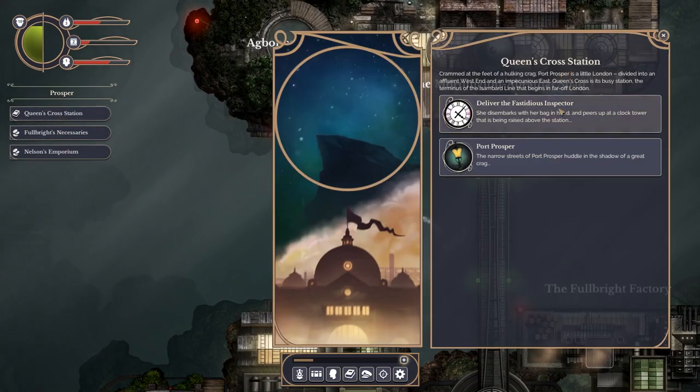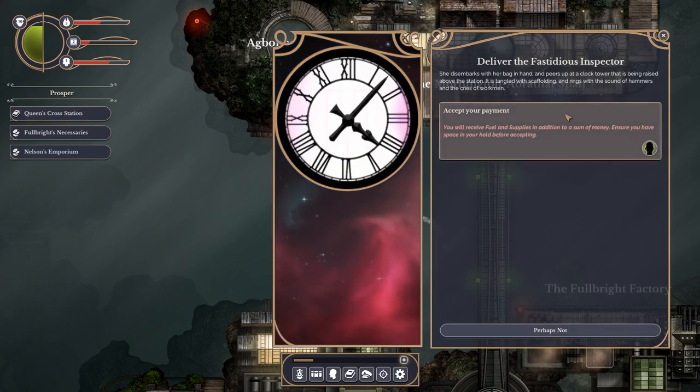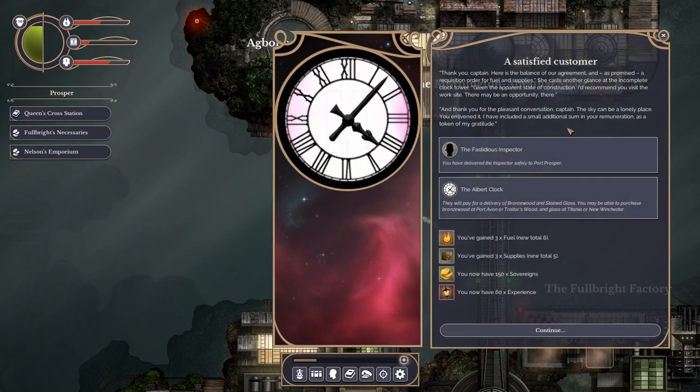Deliver the Fastidious Inspector. She disembarks with her bag in her hand and peers up a clock tower raised above the station. Accept your payment - you will receive food and supplies in addition to a sum of money. Ensure you have space in your hold before accepting. She's giving me six things! You now have 150 sovereigns - cash for days! The Albert Clock: they will pay for the delivery of bronze wood and stained glass. You may purchase bronze wood at Port Avon or Traitor's Wood, and glass at Titania or New Winchester. Useful information.